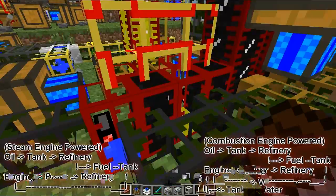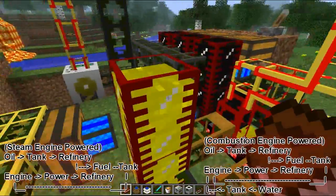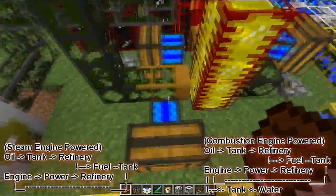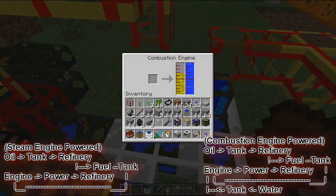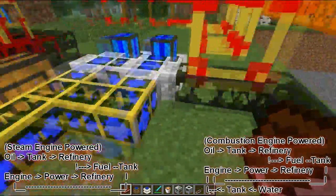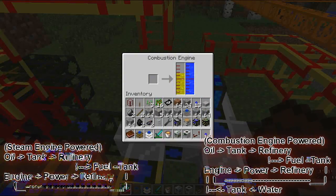With a combustion engine — I'll flick this on — power goes in here, it converts the oil slowly into fuel. And trust me, fuel lasts quite long, so you don't need extreme amounts. This is my fuel reserve, hooked up with a pump. This pump will pump the fuel through these green pipes straight into this little network, which will allow me to put fuel into the combustion engines. The combustion engines make much more power and are much more durable, so you'll be making more fuel than you'll be using.